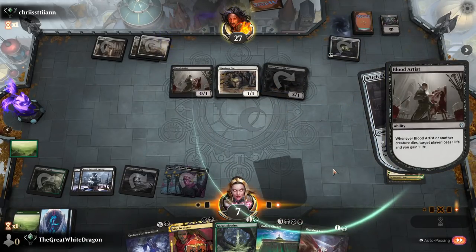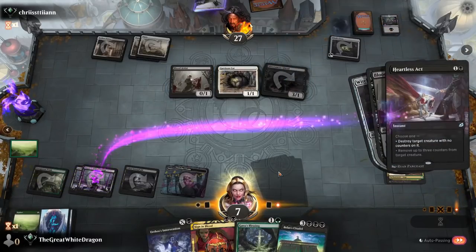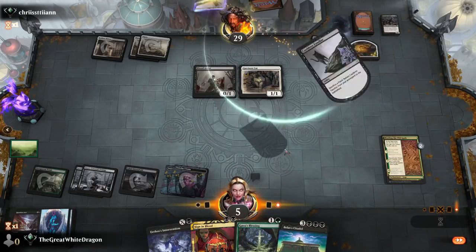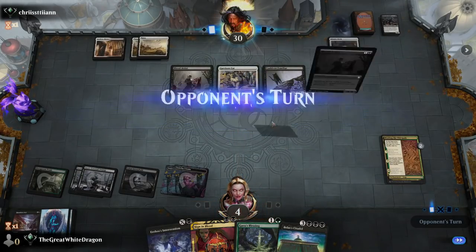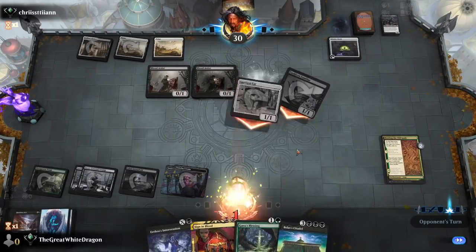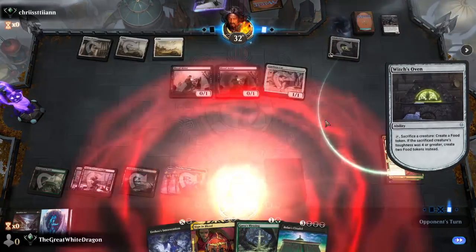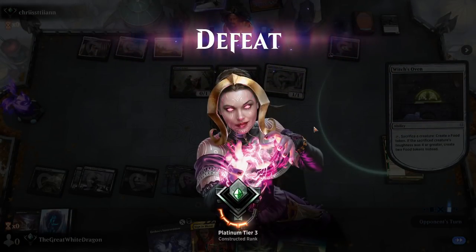Blood Artist — yeah I think I'm dead. Literally dead here. Two, four, four, two — exactly on curve, I think I'm dead. He just dropped a lot — this guy just got a lot of luck. He sagged the cat and it's over. He got the oven, the cat, and two Blood Artists — that's a lot of luck. Well you can't win them all.